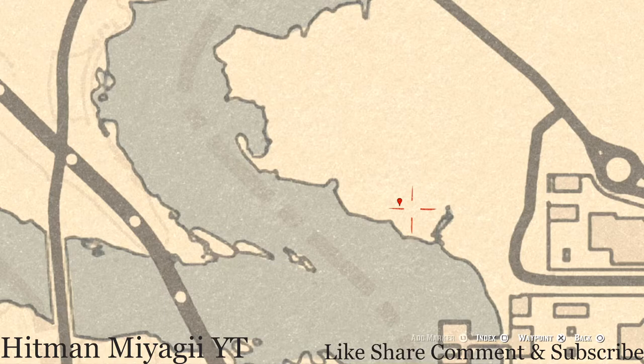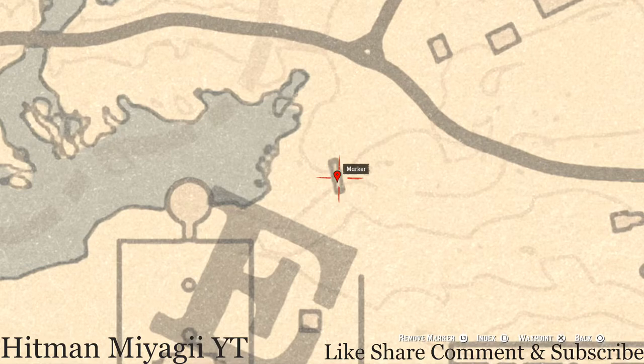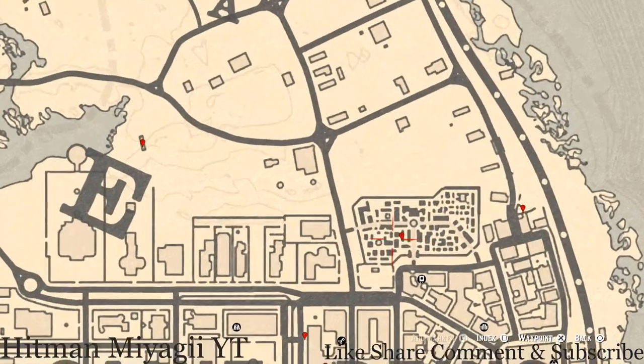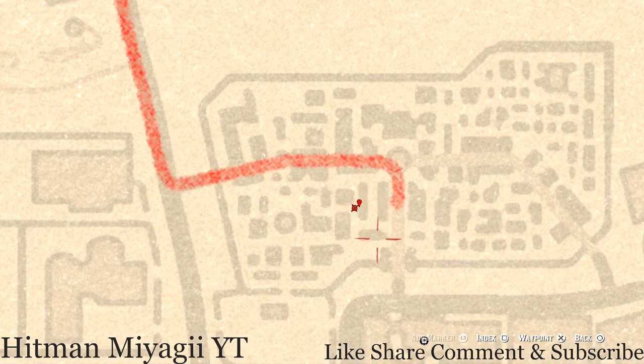The next marker is above the E in Lemoyne. Right here at this location, underneath this bridge — you stand under the bridge, pull out your metal detector, and you will hit on a random coin. I cannot tell you what it is because it is randomized. Right inside the cemetery at this location, walk towards the marker — right inside that grave building you will get a Royal Pearl Necklace lost jewelry item.